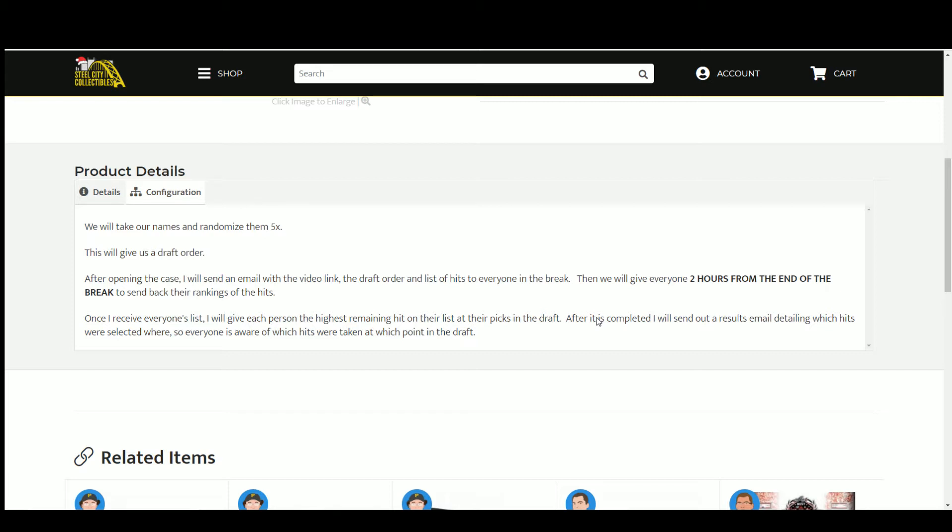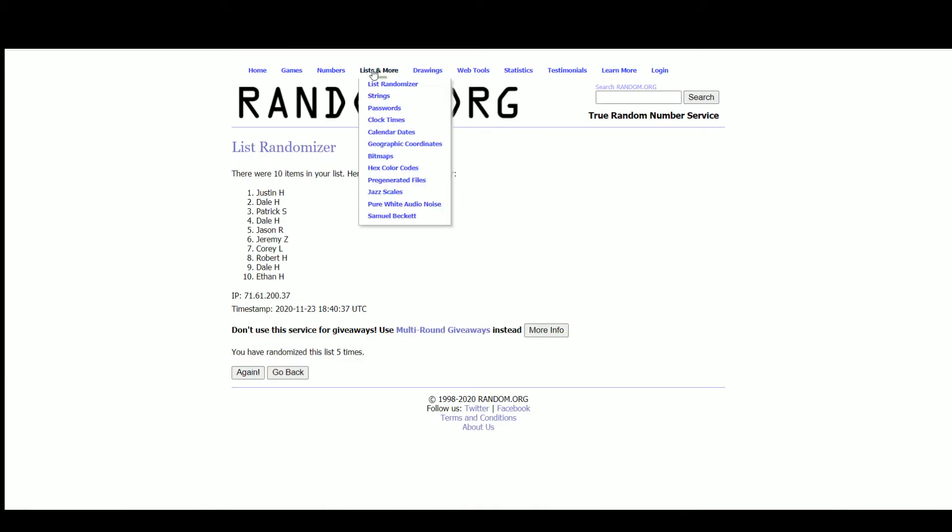You'll be ranking the hits one through ten. Once I get everybody's list, I give each person the highest remaining hit on their list at their time to pick. Then I send out a results email showing everybody which hits went where. Let's head over to random.org to get that draft order.